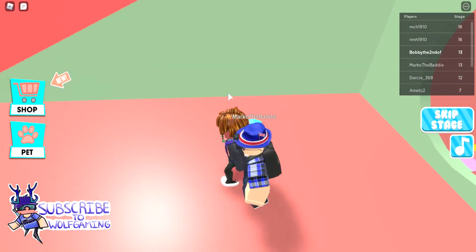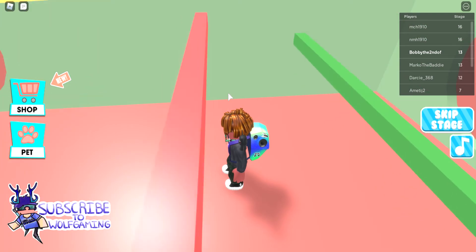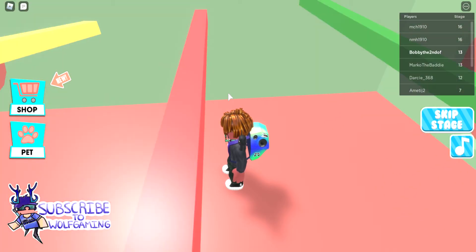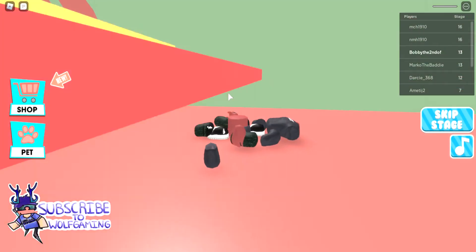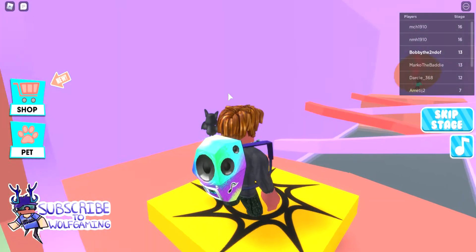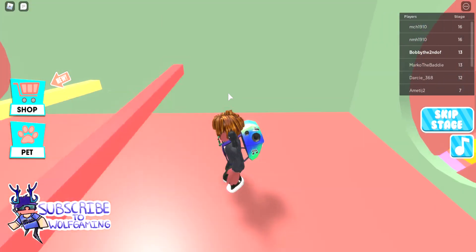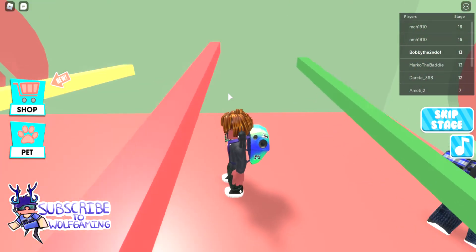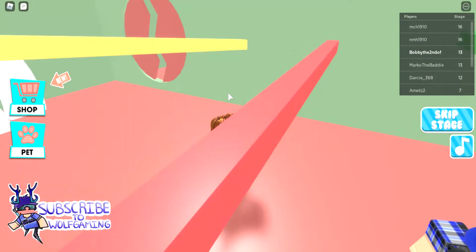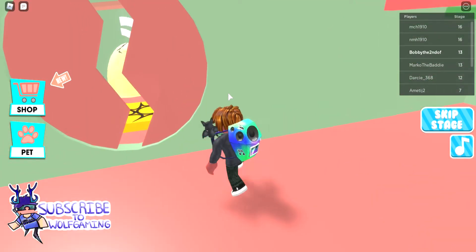Okay, green — up. Yeah, that red goes really fast. How did he get through? Is he a hacker? Woohoo! Oh wait, it was glitching — I wanted to go but then it didn't go. Okay, green — up. Green's easy but the red's hard. Yes! Woohoo! Yay!